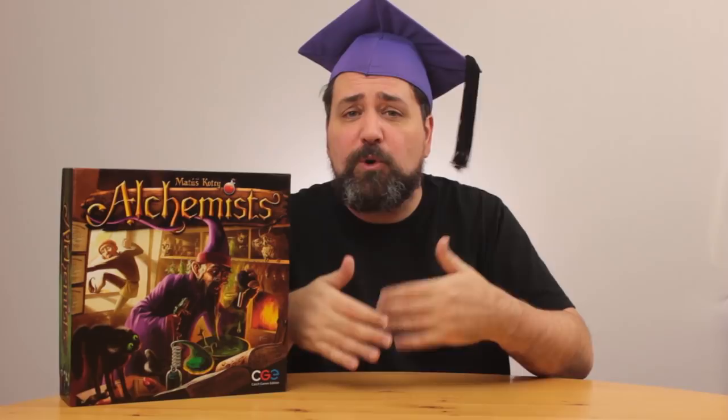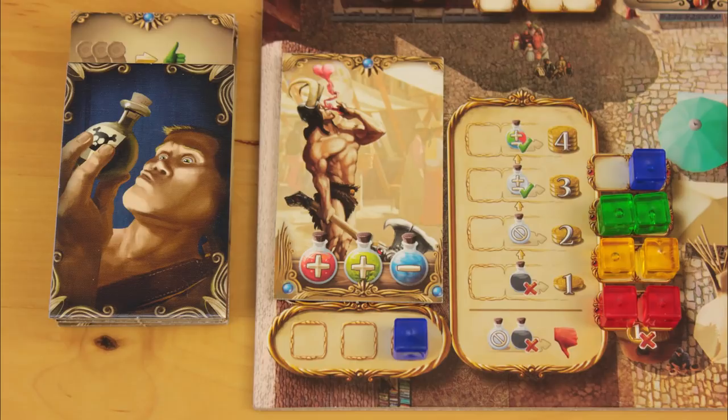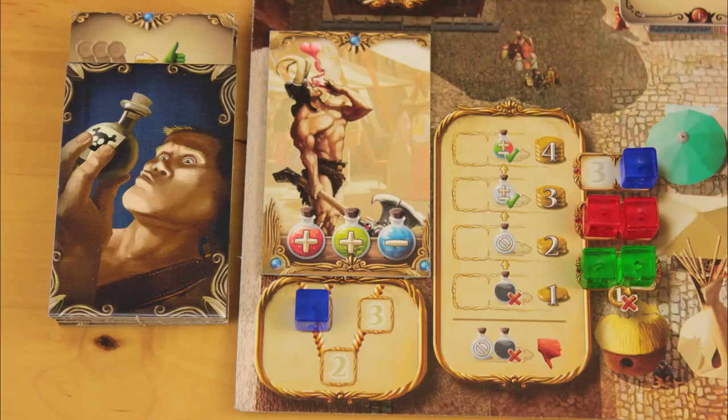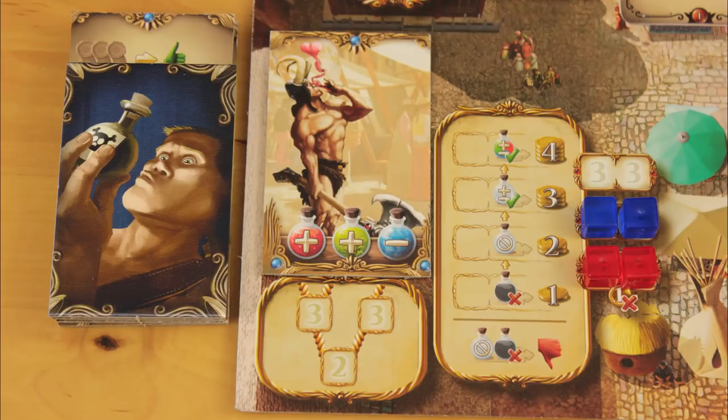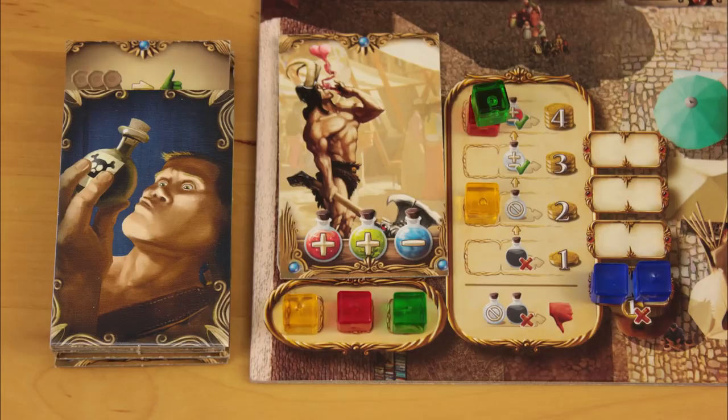When it's your turn to sell a potion, you take one of your two cubes and place it under the potion you intend to sell. This blocks that potion off from your opponents and they can't sell that potion in this round. In a three-player game, playing a cube on either of the first two potions blocks off both for the other players. In a two-player game, the three spaces aren't used, which means only one player can sell a potion. The number of potions that can be sold is always player count minus one, so somebody's cubes might go to waste. If it's ever your turn to perform an action and you get completely blocked, you can decline your action by throwing your cubes into a designated space on the board. At the end of the round, you draw one favor card for every two cubes you had to abandon.